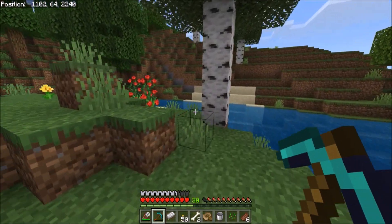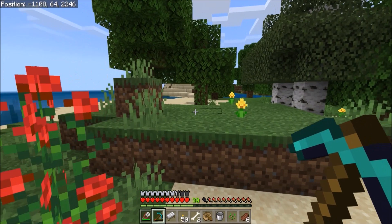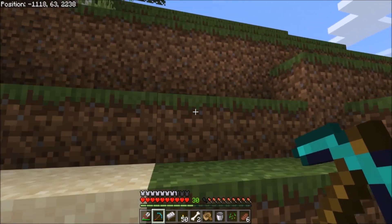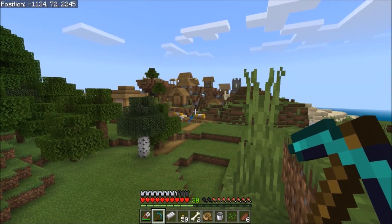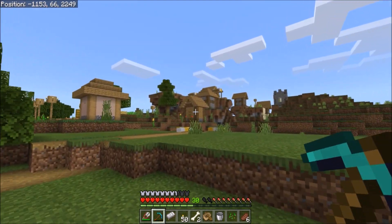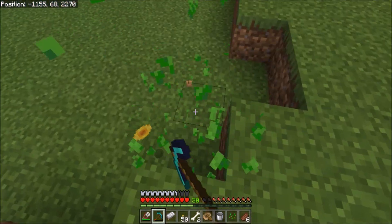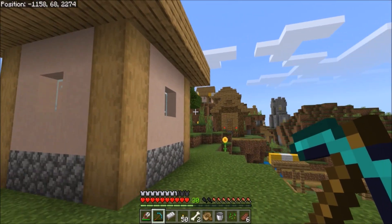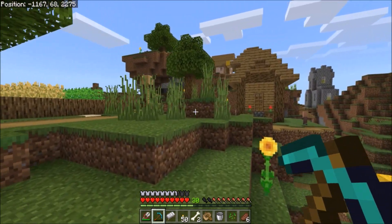Okay, I'm a big cheater. Here's the thing - if this were Java I would have used AMIDST or one of those mapping programs, but I don't believe those work in Bedrock. So I did the locate command. I thought it might be here - yeah, look at this! A new village - first time I've seen one. And hey, sunflowers - I'll definitely take those, unlimited yellow dye.